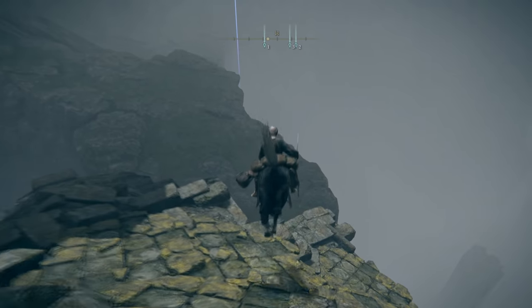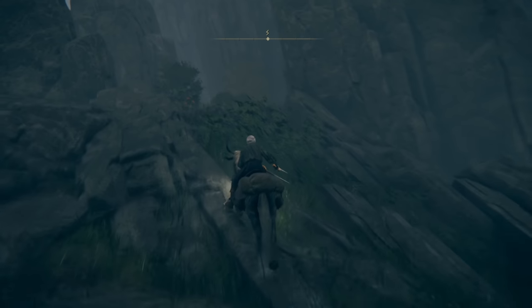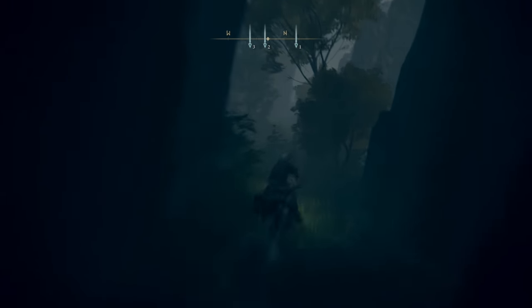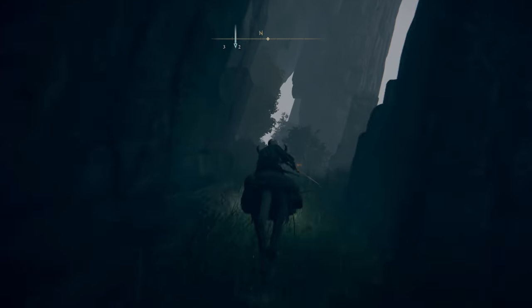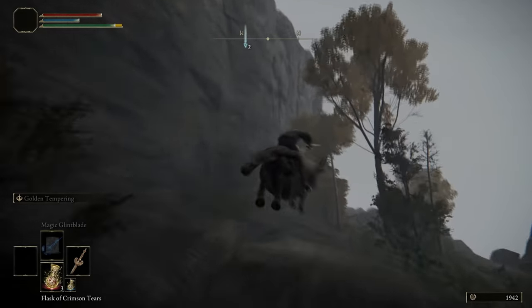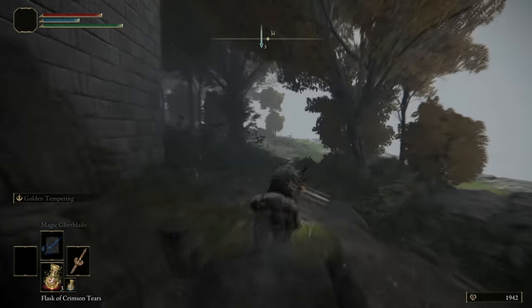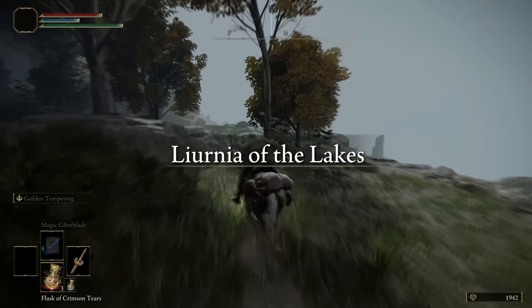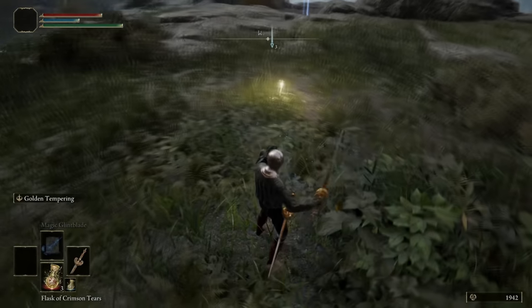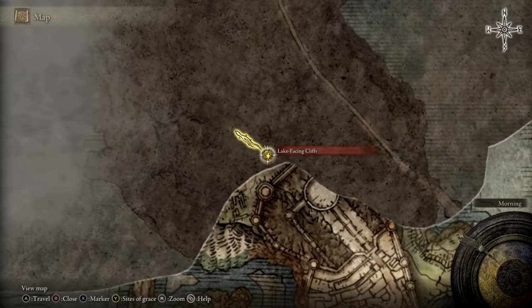From this broken bridge, we're going to come down here because we can't get across any other way. We're just going to climb up this rocky terrain, and it's going to lead us on a straight pathway. You'll come across a couple of low-level wolves that are not going to be a match for you — you can just run past them if you prefer. Keep following the cliff edge all the way, and eventually you'll get to the lakes, right where I placed that third waypoint. This is the area of grace — we're now at the lake-facing cliff's resting point on the map.